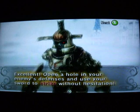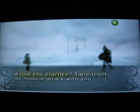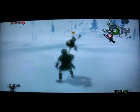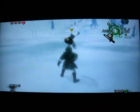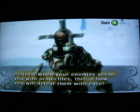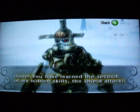Excellent. Open a hole in your enemies' defenses and use your sword to strike without hesitation. There — we got it. Shield attack! It can also be used to repel enemies' projectile attacks. Repel my magical attack with your shield attack. Oh crap — yes, yes! Come on. There we go. Perfect. When enemies assail you, this is how you will defeat them with ease. Done. You have learned the second of my hidden skills: the shield attack.